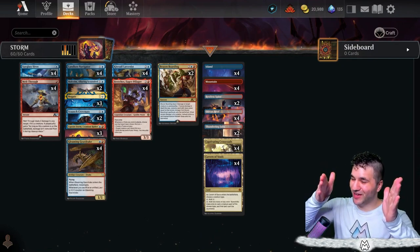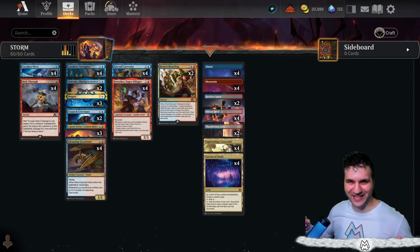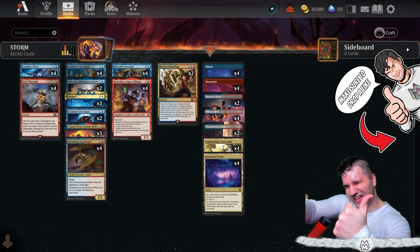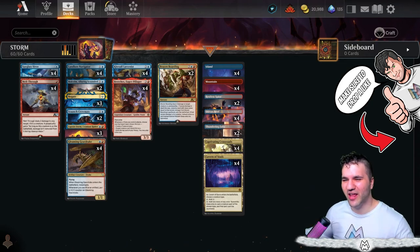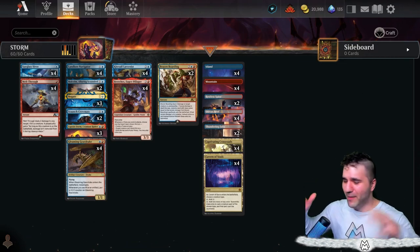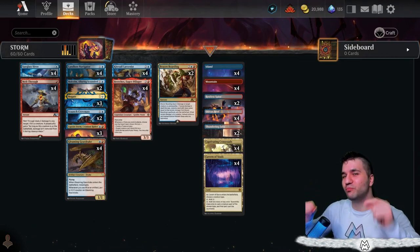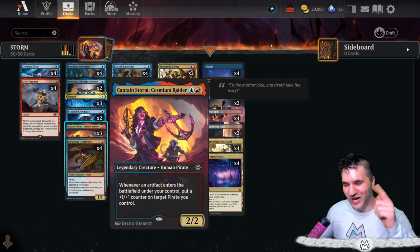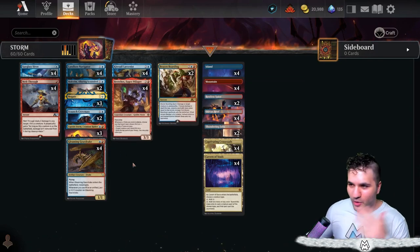Ladies and gentle mages, civilians across the multiverse, welcome back to another episode of Mana Mana! Today we've got a juicer for you. Before we dig into the deck, make sure to hit the like button — it helps with the algorithm immensely. Feel free to join us in the Discord, and shout out to Moon Watcher for giving me the idea of the Captain Storm artifact build.